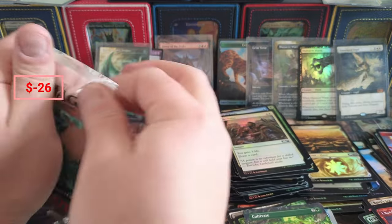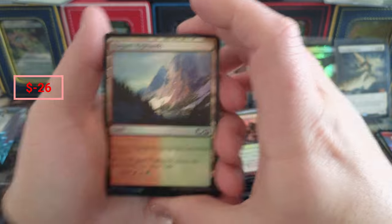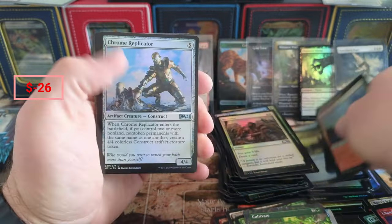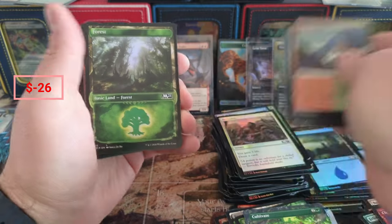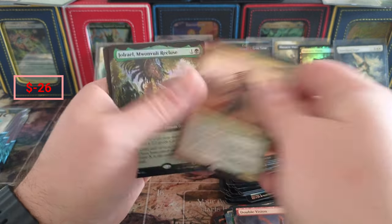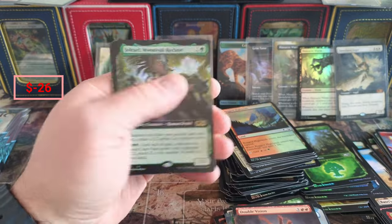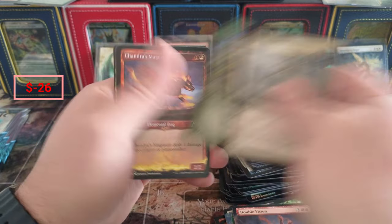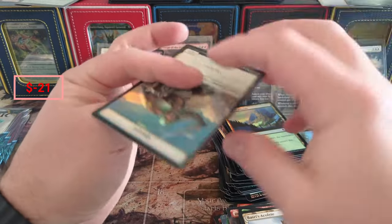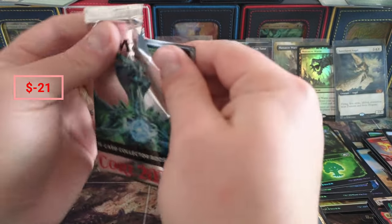Would you guys prefer a standard frame foil Terror of the Peaks or a borderless non-foil? That's the question. Mind Rot, Island, Replicator, Selfless Savior, Double Vision - negative dollars. Joreal - that's a nice foil Joreal. And a beautiful foil Cultivate. Foil Cultivates I think are like five bucks direct.